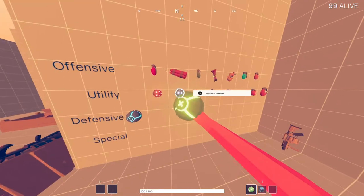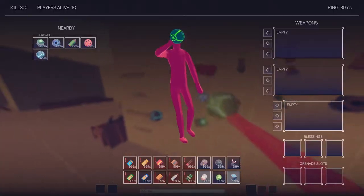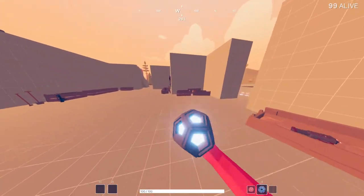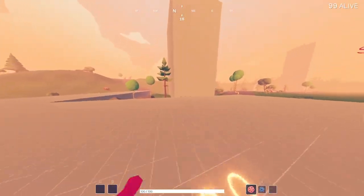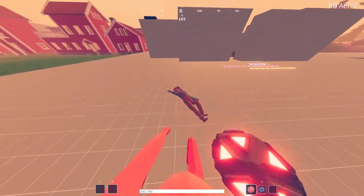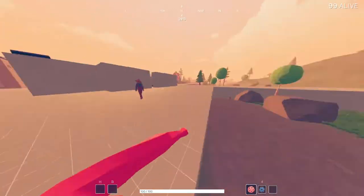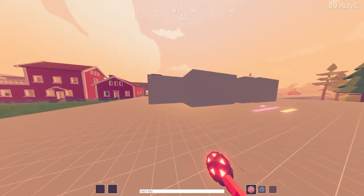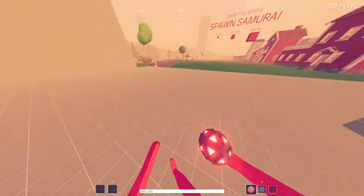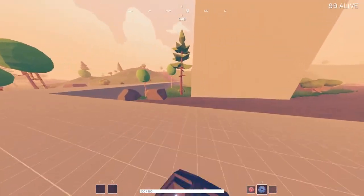Next, there are two grenades I use for stunning people besides the actual flashbang: the knockback grenade and the implosion grenade. Starting with the knockback grenade — I'll throw it at the dummies here. After a little bit it explodes and knocks them back, stunning them for a bit. As you can see, he's stunned. So if you throw a knockback grenade into a corner and someone's in there, it'll knock them back and stun them, then you can go shoot them — similar to using a taser to put them down.